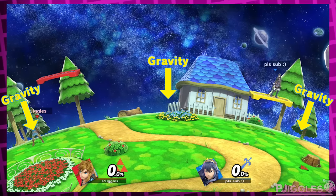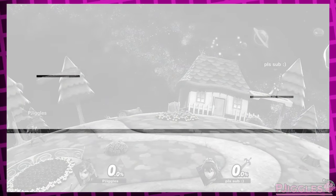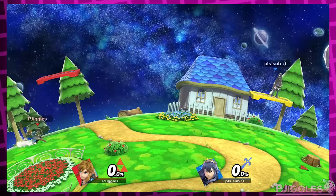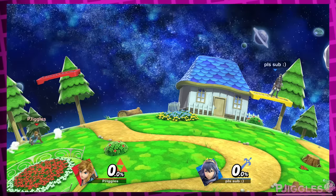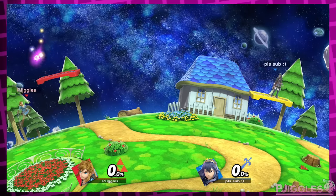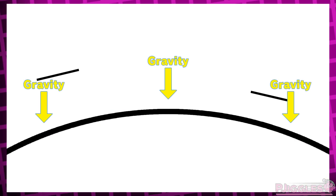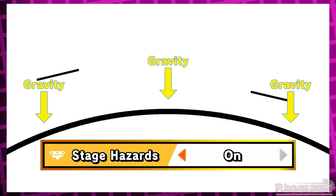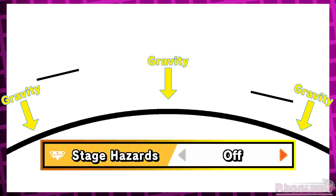Mario Galaxy has a gravity mechanic. The shape of the stage is actually curved, but it looks flat. If you shoot a projectile it curves along the stage, and if you jump near the left or right side, you go up and fall back down along the curve. I think for the hazardless version they could just not have the gravity mechanic, making it a regular stage with a weird shape. It wouldn't be the best change ever, but it's better than nothing — and the normal version with gravity would still be accessible.